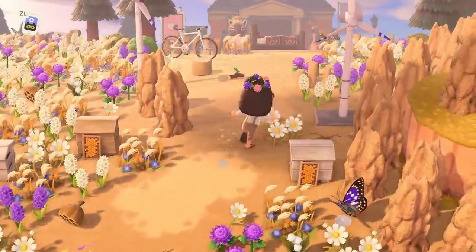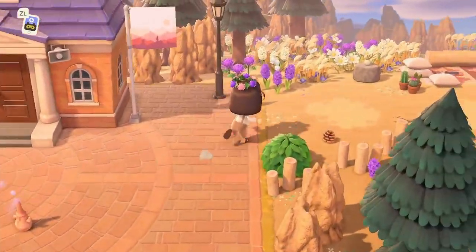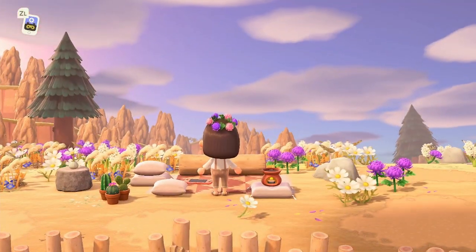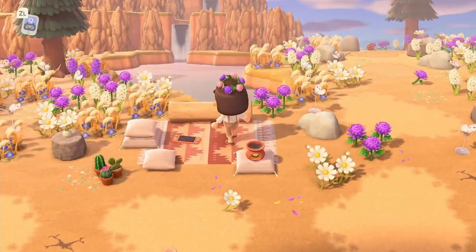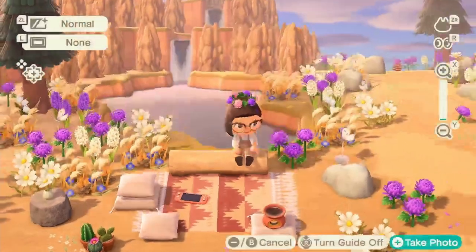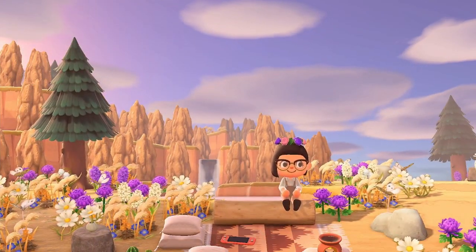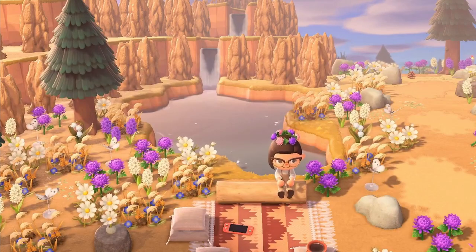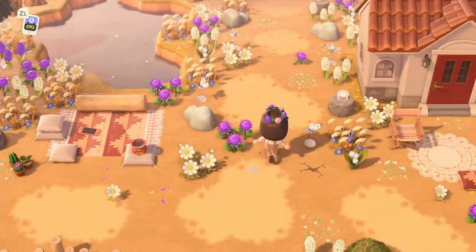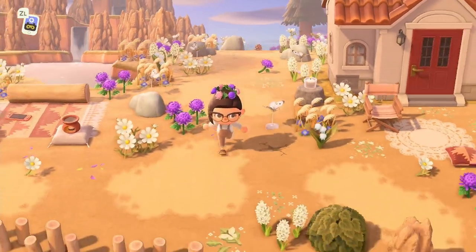I'm going to wander around to the right. Look at this — I love this blanket as well, and the way she has placed down the switch just looks so good. The coral switch looks incredible in that blanket setting. We have this cliff in the background which is just amazing.